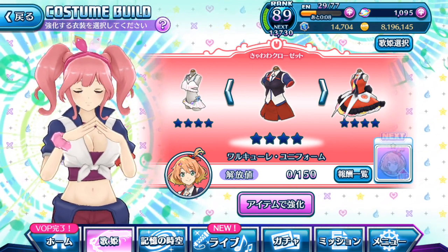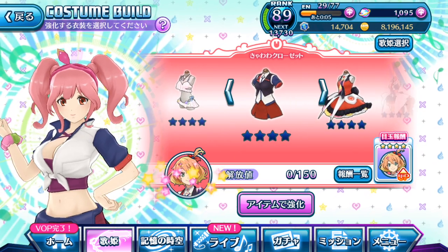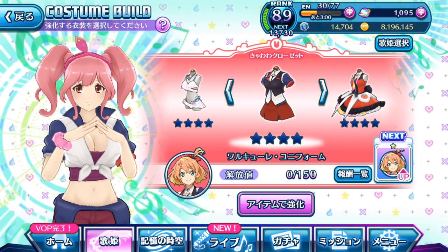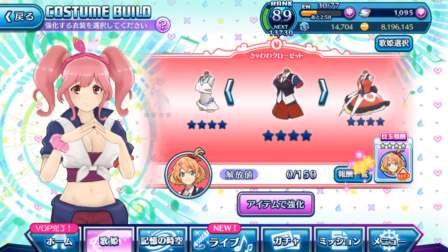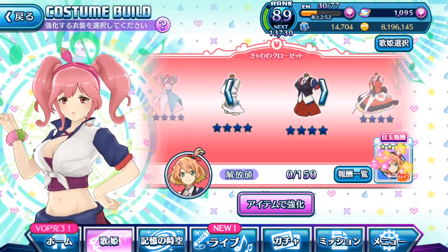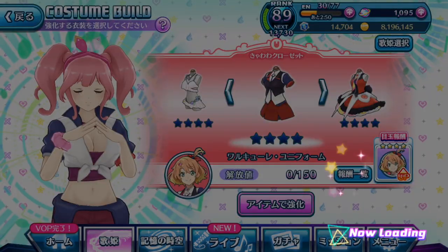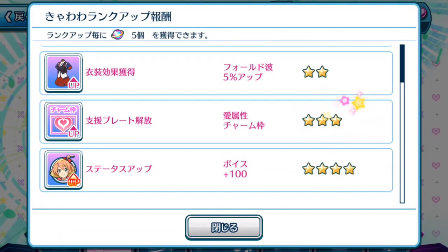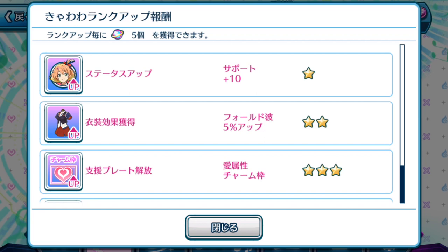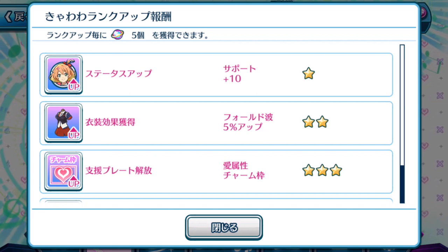The other thing we're gonna look at is this blue button beside the Diva icon images on the right hand side. When you tap it, it shows you a few things that are pretty important for knowing which costume to upgrade first. Whatever is written here in Japanese, that is what I'm here to help you guys with.